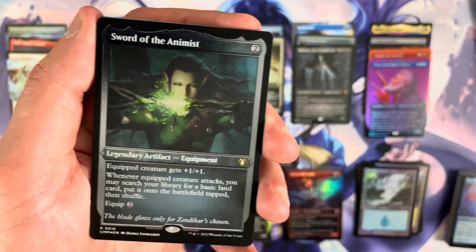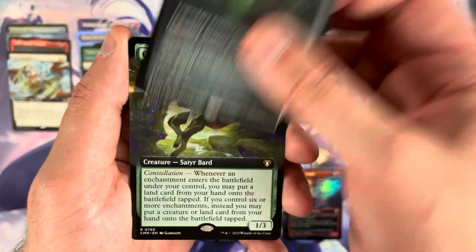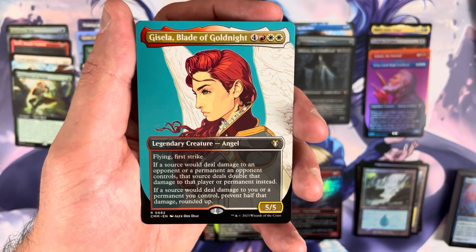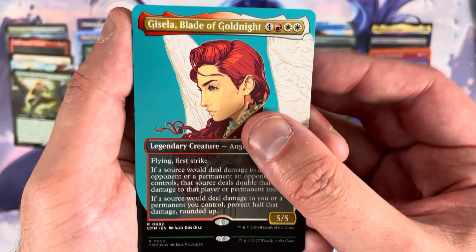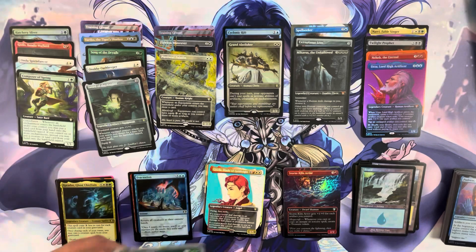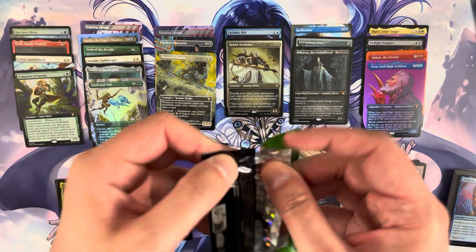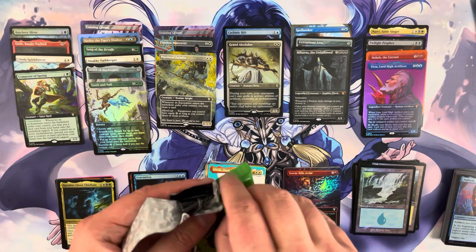The etched foil is a Sword of the Animist — decent hit, not over the top but pretty good. After that, a Composer of Spring. Then the rare is Gisela, Blade of Goldnight — I really like that art, it's pretty beautiful. We conclude pack two with a borderless foil Tooth and Nail — we'll take that. It's probably a few bucks, still a great reprint and a good card.